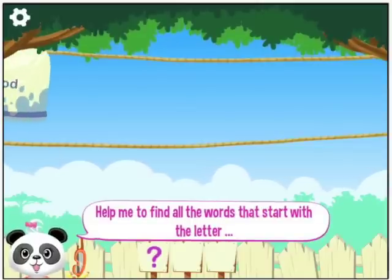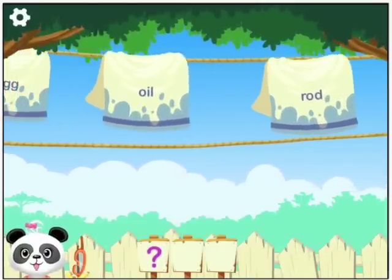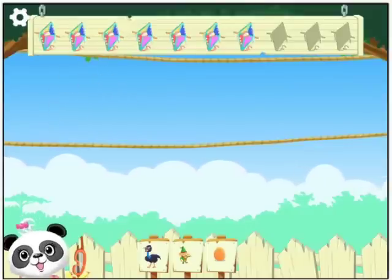Help me to find all the words that start with the letter E. Egg. Emu. We say emu here in Australia, where we actually have emus. That's right!